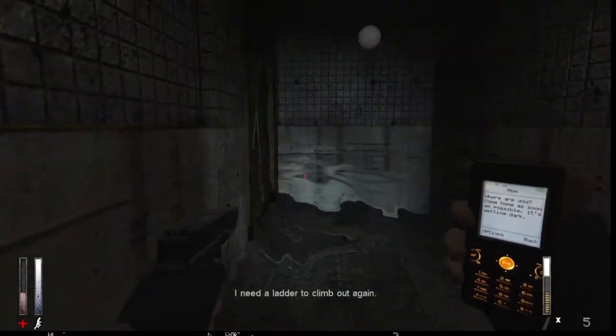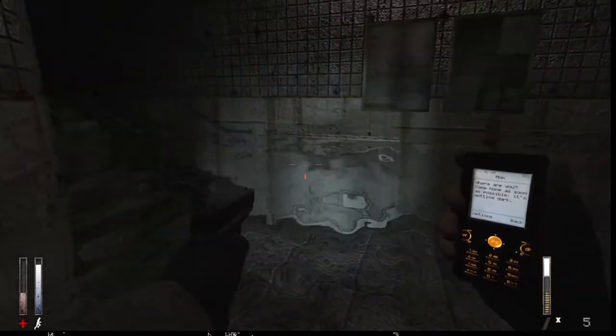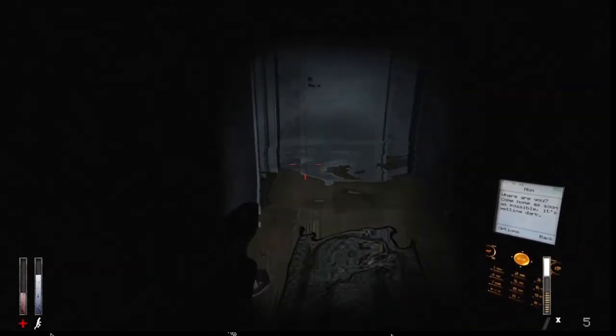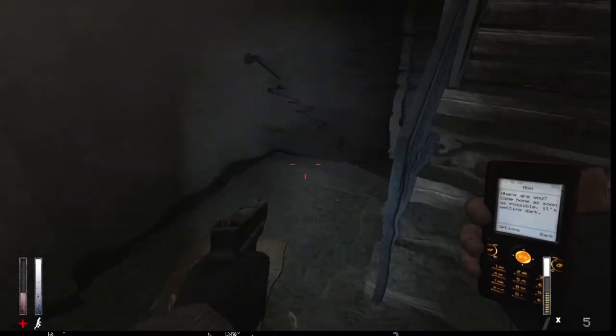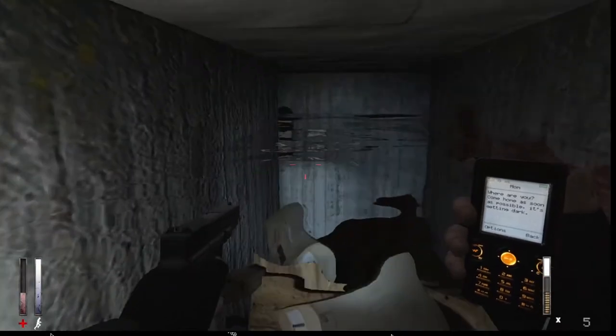There's blood on the wall. I need a ladder to climb out again. Why don't we see where we can get a ladder. A lot of the changes here are very simple but very effective in creating a scary atmosphere. Oh, and here we have blood on the wall to help us and we can get some air — that's good. Take a breath here; that was my mistake, I didn't take a breath there.